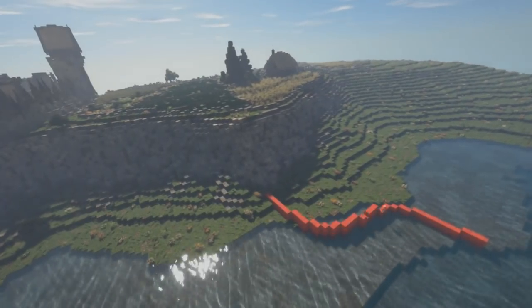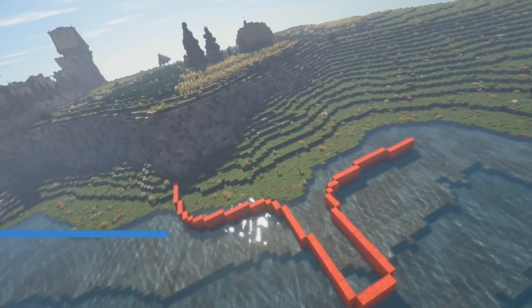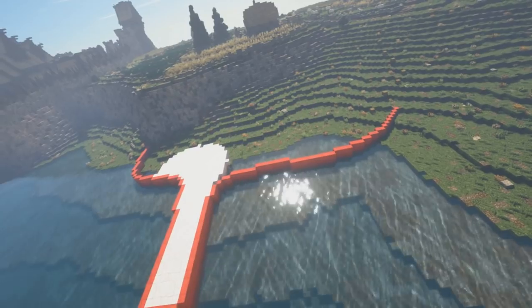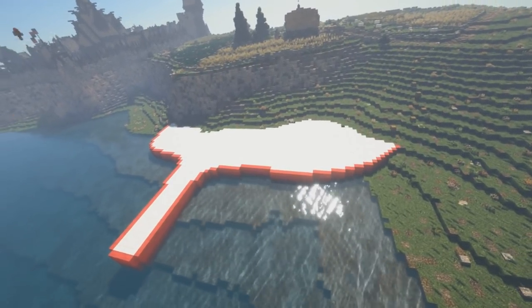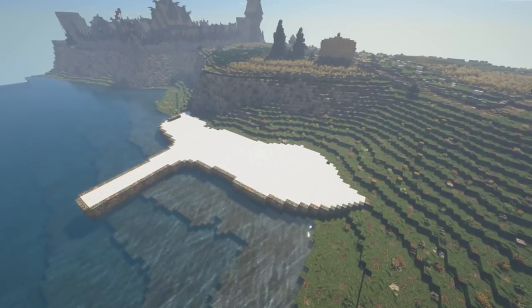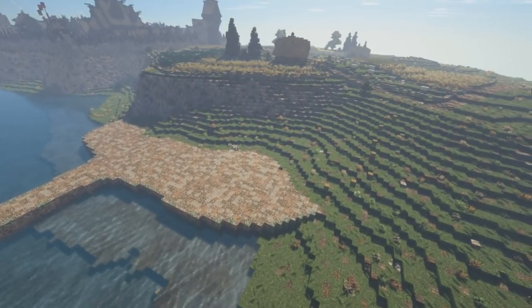Hey guys, Vigaman here and welcome back to another episode of Clipsted. Today we are moving away from the main city itself and down towards the sea. We're building the harbor, the fishing market, and all those surrounding buildings today. I kind of did a little bit more than I was really expecting — it took way longer than I was anticipating, but it was a lot of fun and it turned out super good.